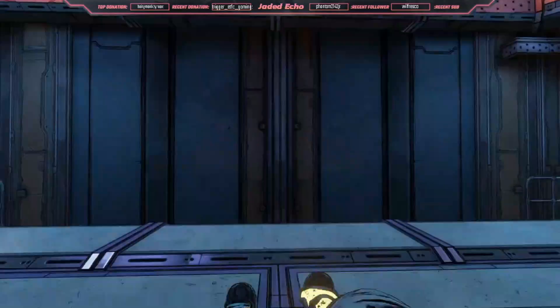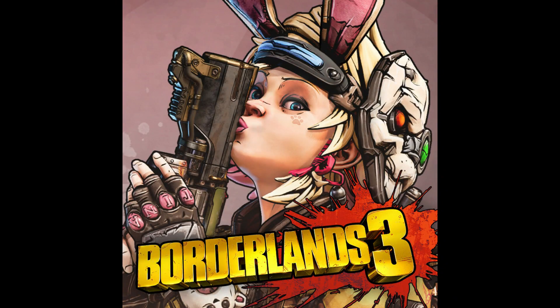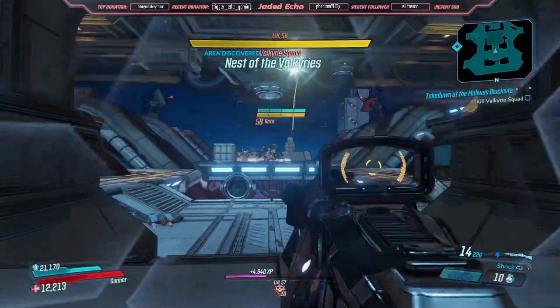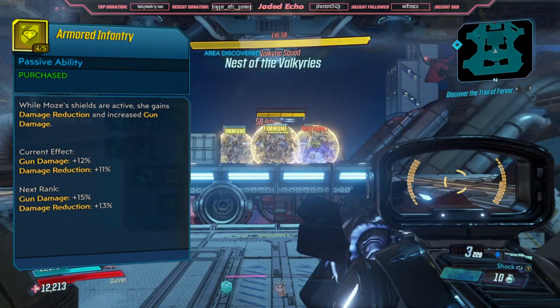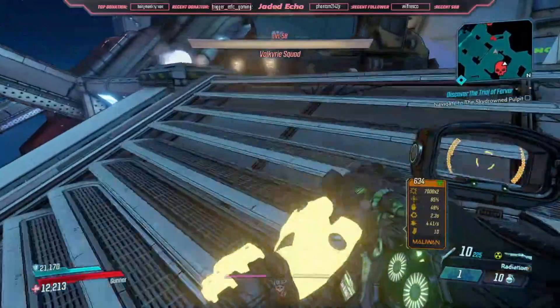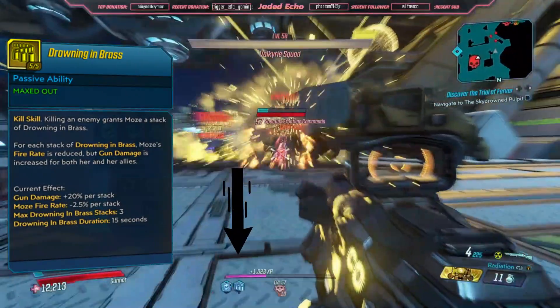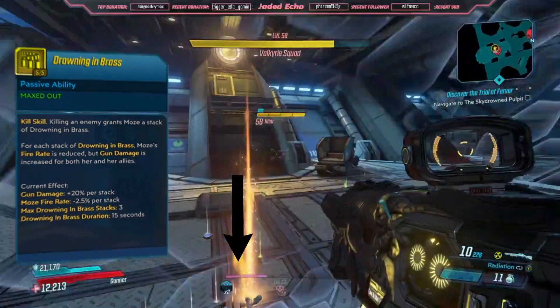Moving on to our Damage, Splash, and Explosions department. Let's start with the Shield of Retribution tree. We've put 4 points into Armored Infantry — this is giving us 12% gun damage and 11% damage reduction. Next, we have maxed out Drowning in Brass. Drowning in Brass is a kill skill granting 20% gun damage each kill, up to 3 kills, and has a 15 second duration.